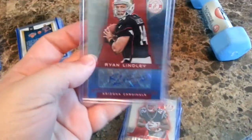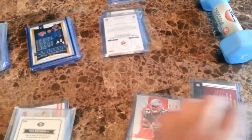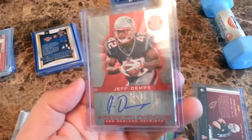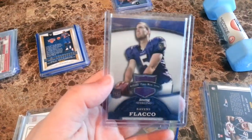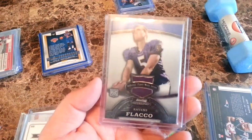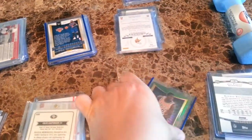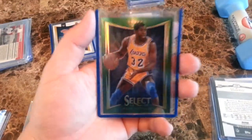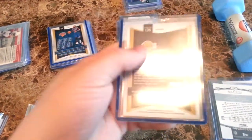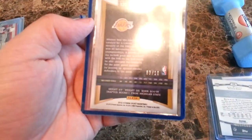The last four are the best ones. Ryan Lindley auto, Jeff Demps auto, a rookie jersey of Joe Flacco from Bowman Sterling, and a refractor green emerald — similar to the J.R. Smith but this one is Magic Johnson. One of these sold for $80, and this is numbered three of 10 — that's a really nice chaser right there.